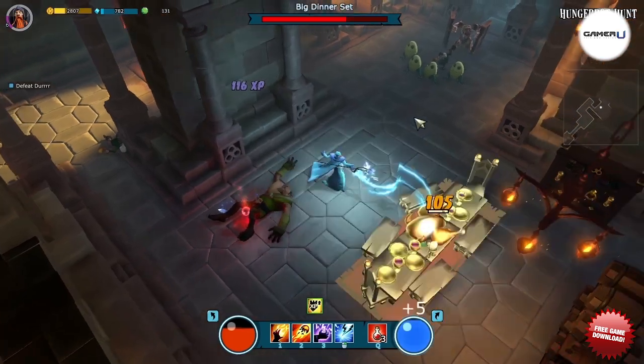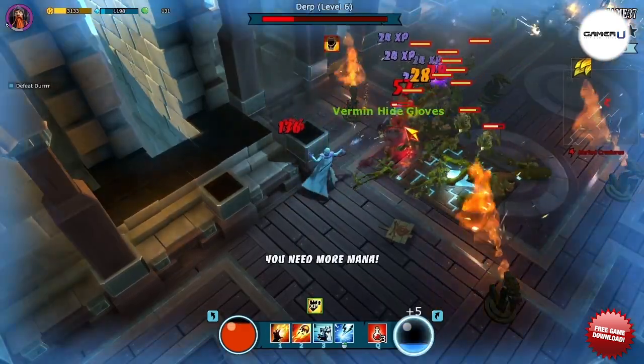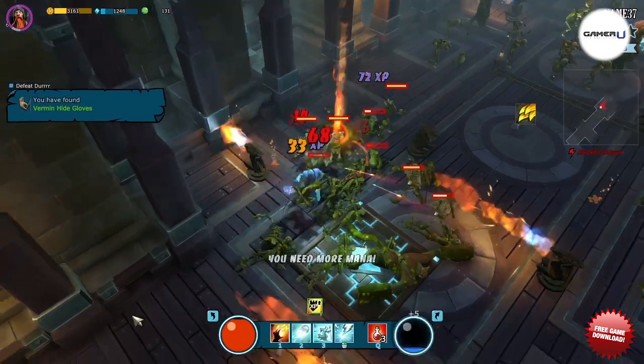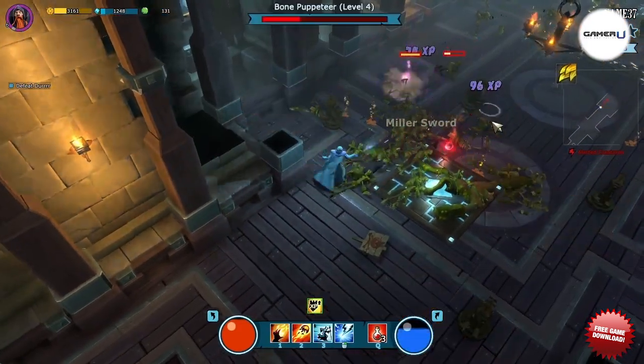The second build could arguably have the most damage output of any class in the game, and that's the burst mage. The burst mage is hyper focused on keeping your enemies constantly vulnerable to magic damage and immediately punishing them for it.